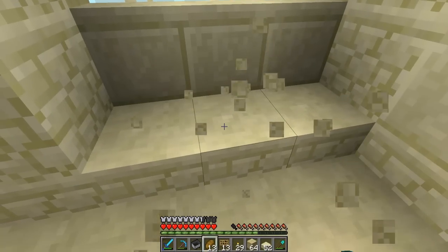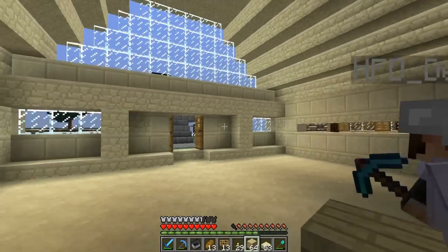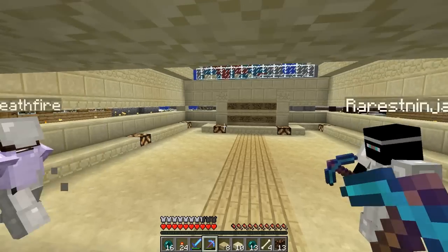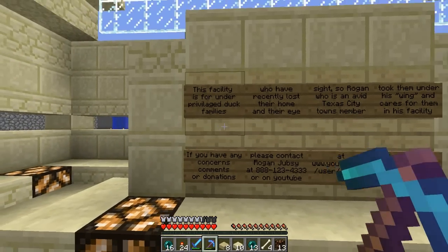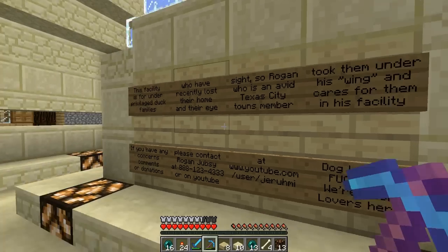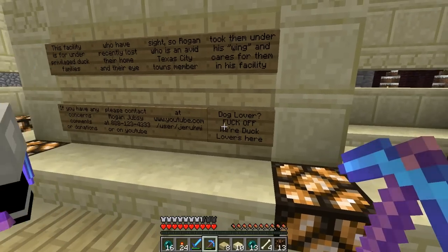Oh Jesus — okay, that's not chic, man. Yeah, that kind of works. So this is it — there's gonna be community notice boards going in here and it needs a bit more lighting. It's so dark in here, let's turn on some lights. This facility is for underprivileged duck families who've recently lost their home. Rogan, an avid Texas city towns member, took them under his wing and cares for them in his facility. If you have any concerns, comments, or donations, please contact Rogan on YouTube. Dog lovers — duck lovers only.